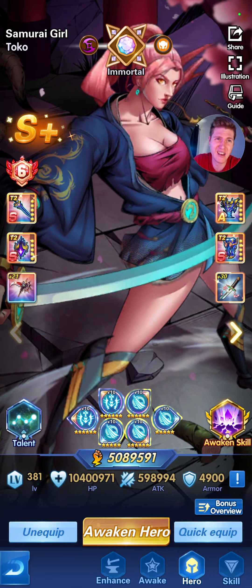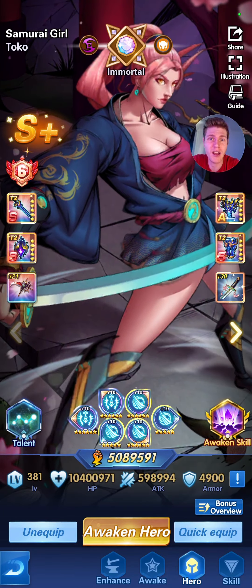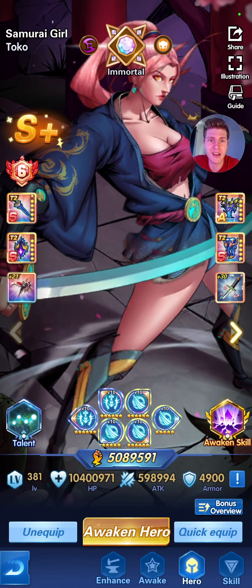Toko the Samurai Girl. She's going to be probably your easiest S-plus hero to get alongside Thinker, Cyber, Anna — those guys you see them everywhere. There's always free ones every month. Basically the game gives her to you for free, so she's probably the best one to focus on. She'll get you through the game probably the fastest.